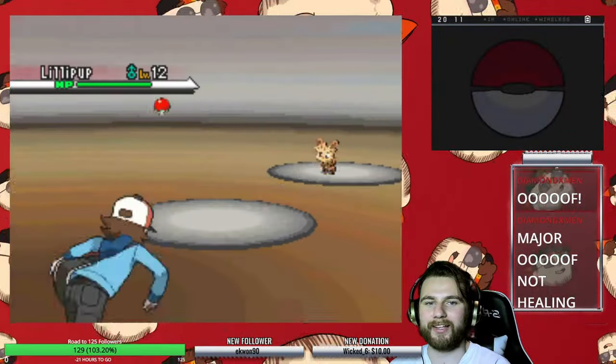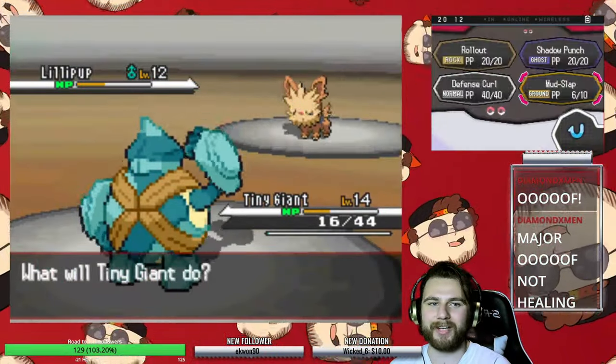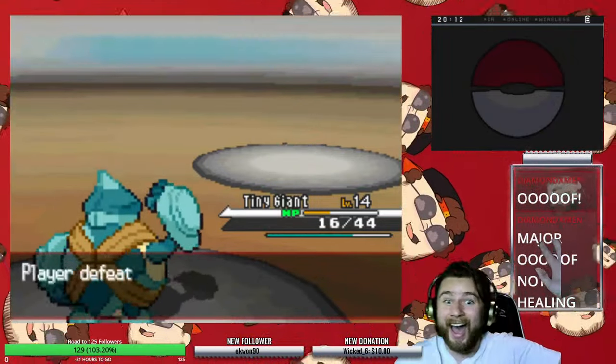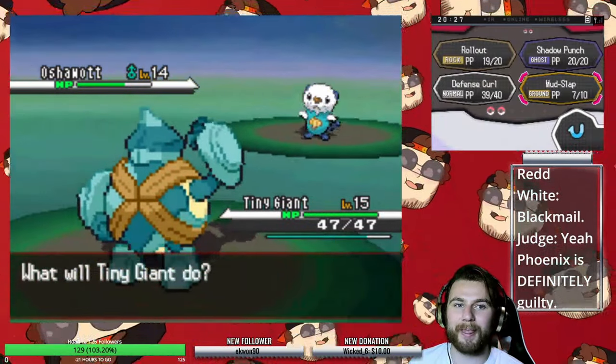We do lose a few times, but we were thankfully able to win one run because Cress thought going for Workup was a better idea than taking me out with a Water Gun. First badge acquired. We have our third battle against Charon, but it was incredibly easy because Oshawott and Purrloin each fell to Rollout.